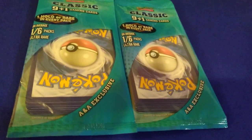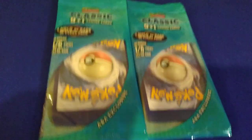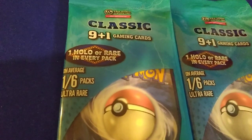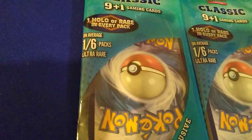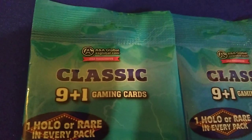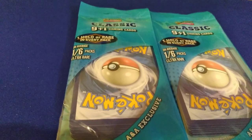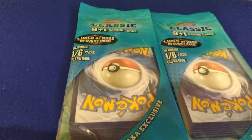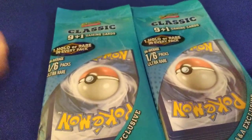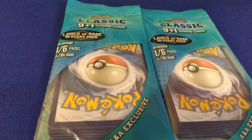Hello guys, it's LordChaser here, and today I'm going to be doing a video on the Pokemon Classic 9 plus 1 gaming cards. It says 1 holo in every pack, and on average 1 out of 6 packs contains an ultra rare. These are made by ANA Global. I won these at Dave and Busters — they were 1100 tickets a piece and I only got 2. I figured I'd do an opening to see if these are worth it or not. So let's get started.